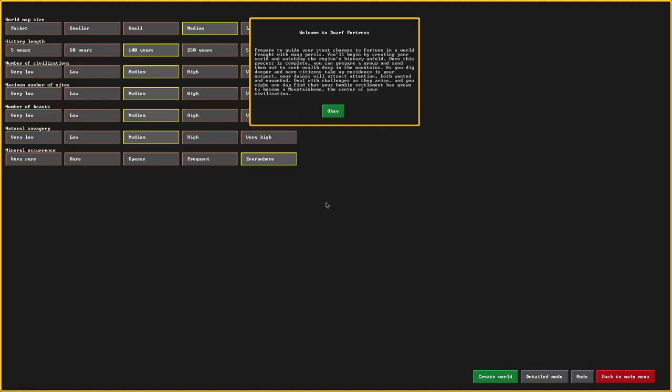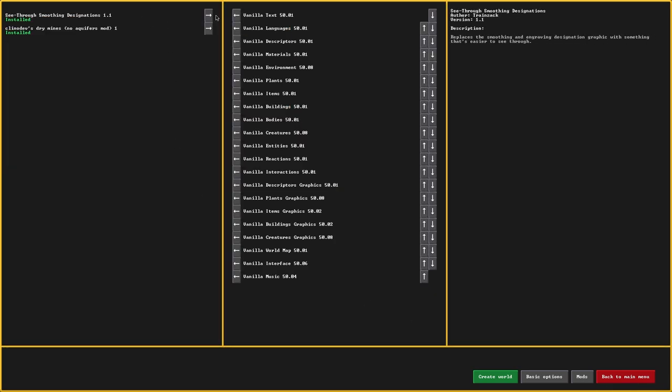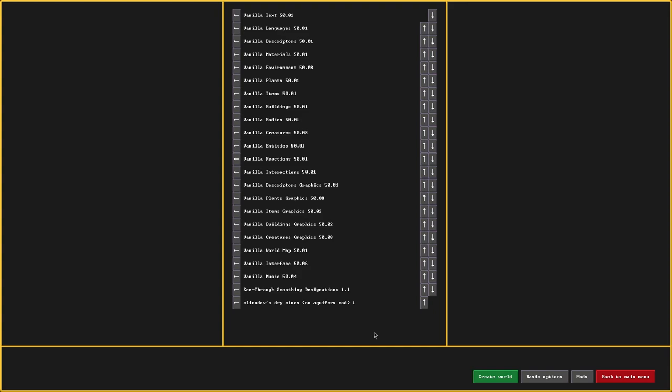Let's create a new world. I don't have a lot of experience with Dwarf Fortress. I played the Steam version a little bit when it came out, but haven't played it since. Prior to that I played a little bit of the ASCII version but didn't really get into it. I'm going to leave everything to default. I do have two mods installed: one is see-through smoothing designations — just a visual mod — and the other is no aquifers, so I don't have to mess with aquifers. I don't think they're a huge problem, but I'd rather just not have them for now.